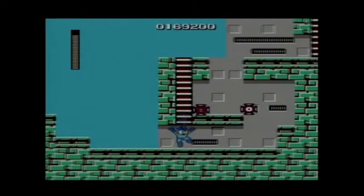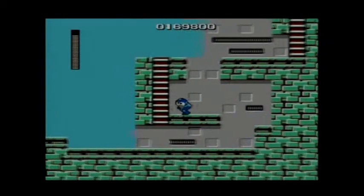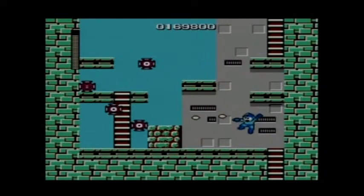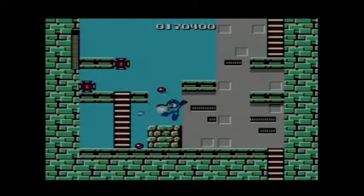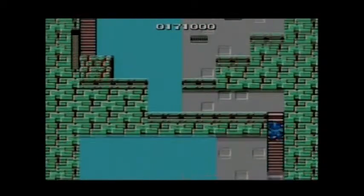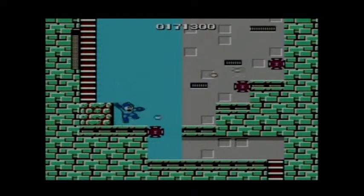That's another thing about Mega Man: when you get a weapon from certain bosses or Robot Masters, it's up to you to find out what the other Robot Master is weak to. It's kind of like a pun for rock, paper, scissors, because Gutsman's weapon — throwing rocks — can be used on Cutman. So that's one unique thing about Mega Man; that's what makes it a unique gaming series.